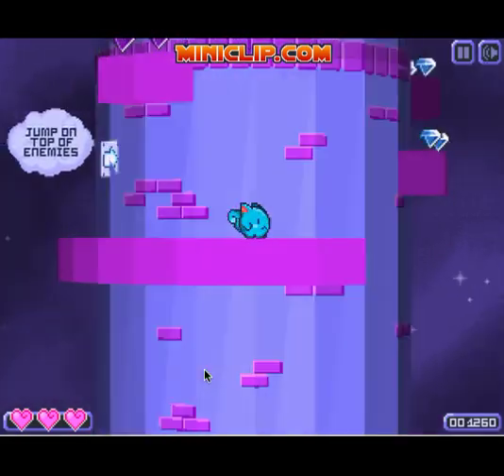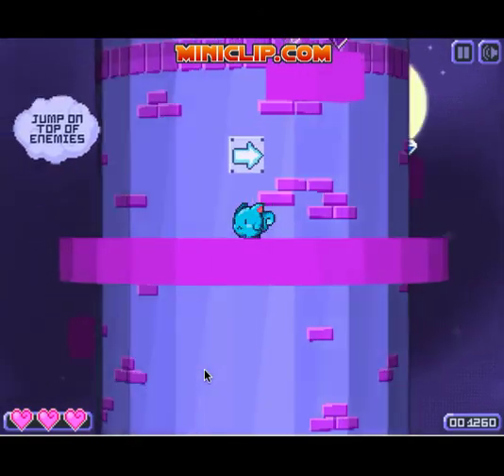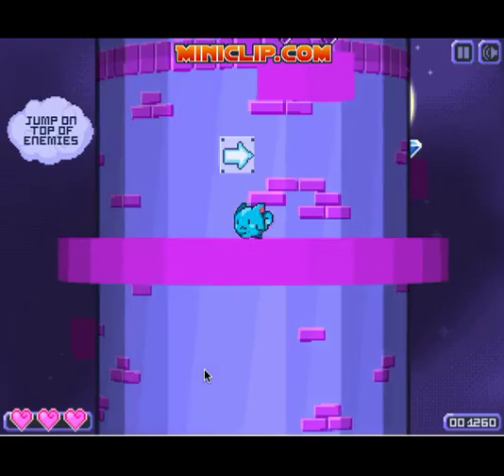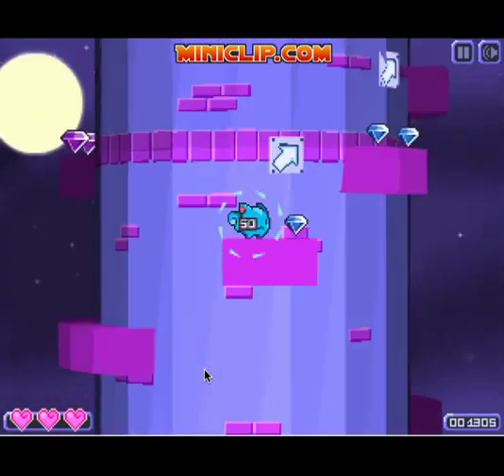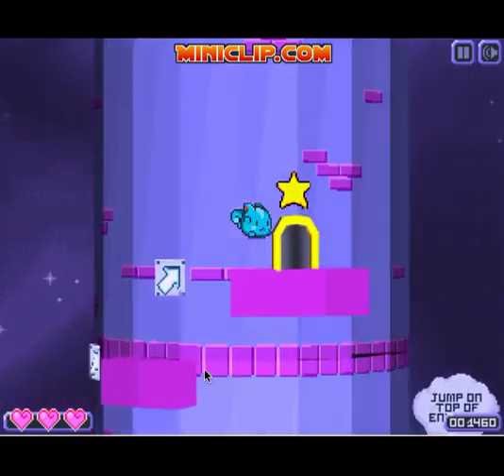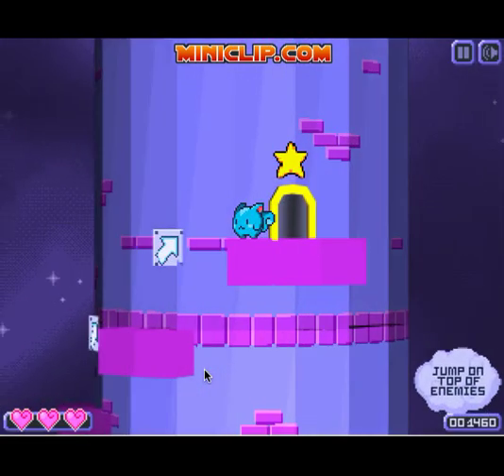Let me explain a teeny bit about the diamonds here. Diamonds are just your score, and apparently I can't get those. Blue ones are worth 50, as you may have noticed. And the purple ones are worth 100. This is the exit - you're done with the level.